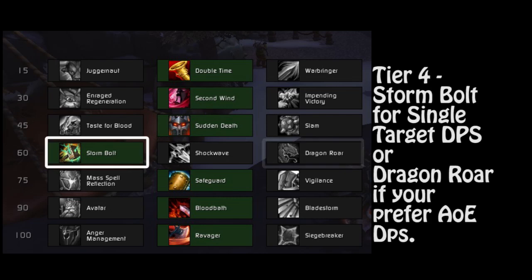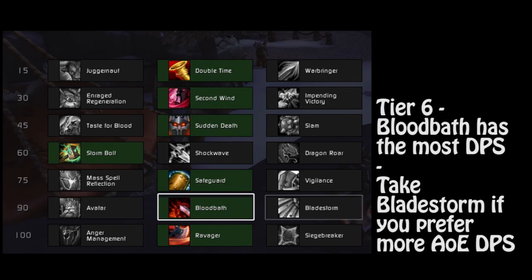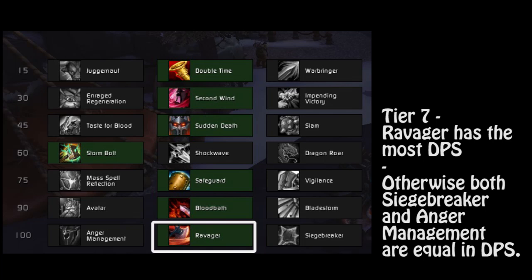For the fourth tier, level 40 talent, I choose Storm Bolt because it is the most single target DPS. You can choose Dragon Roar if you prefer AoE DPS. For the fifth tier, level 75 talent, I chose Safeguard — you can choose Vigilance. For the level 90 tier, you should take Bloodbath, unless you prefer AoE DPS, in which case take Bladestorm. For the seventh tier, level 100 talent, you should take Ravager for the most DPS. The other two are a DPS loss but are both about equivalent in inefficiency.